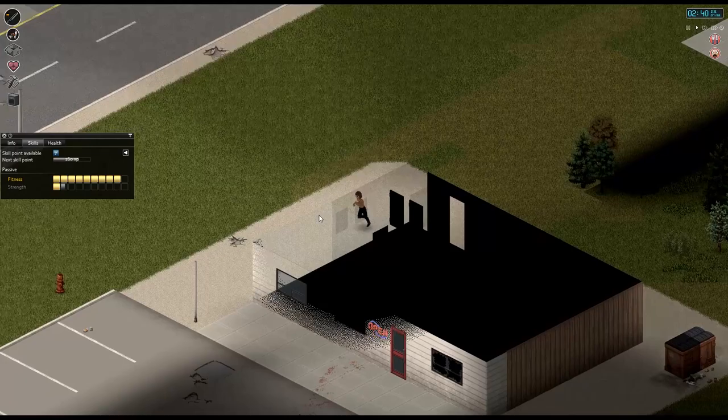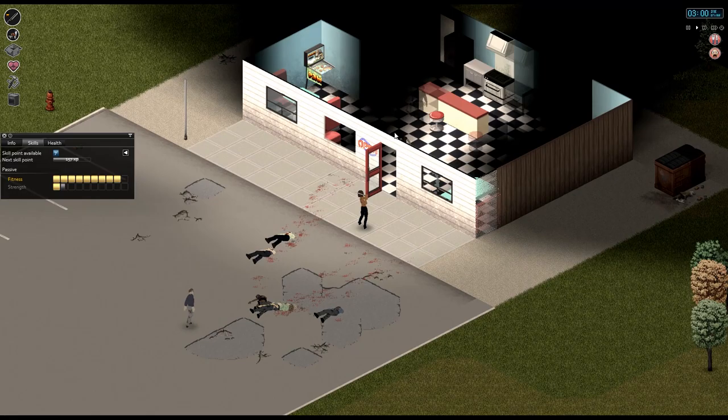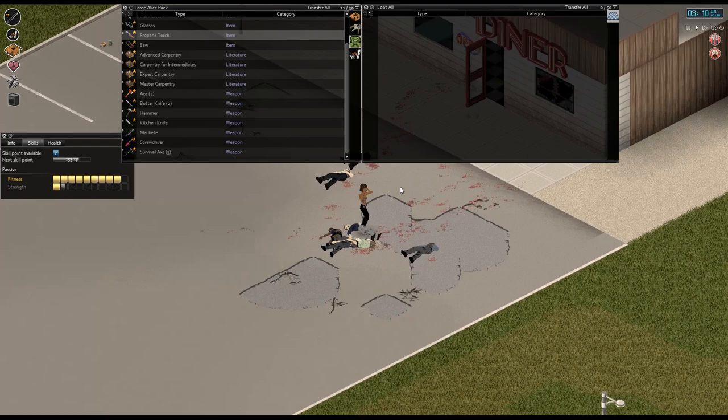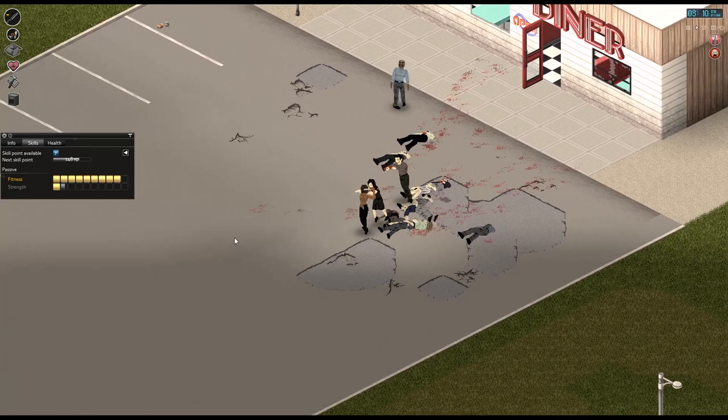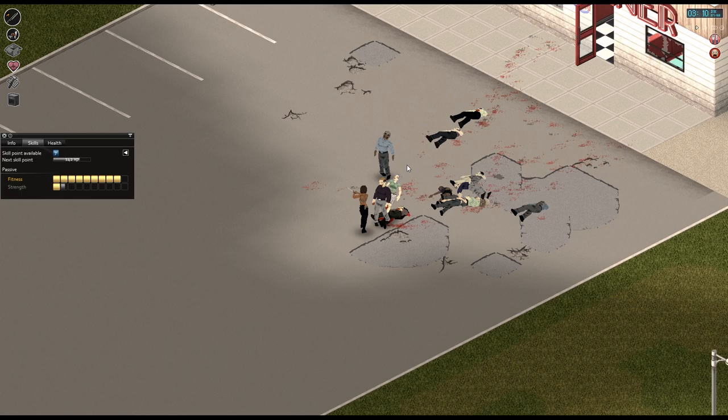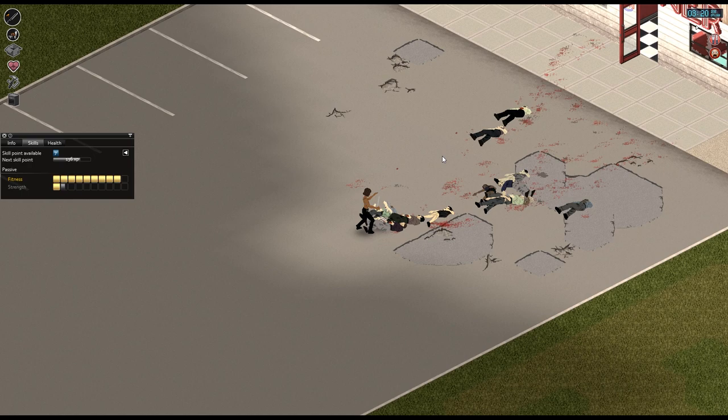I'm going to go grab a propane torch - not a propane tank. Look at all these zombies that are in here now. Go finish these guys off. Come on, don't stop. There we go. And the more I stab, the less skill I'm getting. So I'm going to try to refrain from stabbing too much.